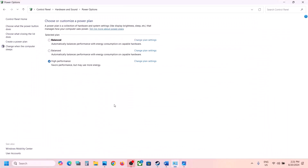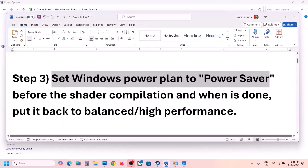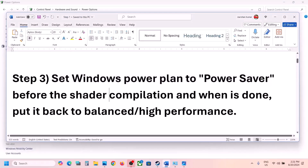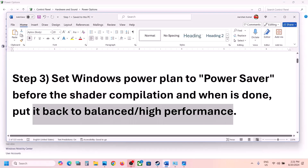If you have Power Saver, select it, apply the settings, and then launch the game and check. Once the shader completion is complete, you can put it back to Balanced or High Performance.